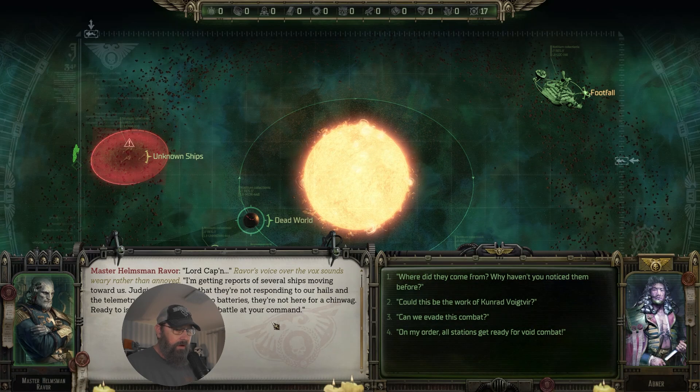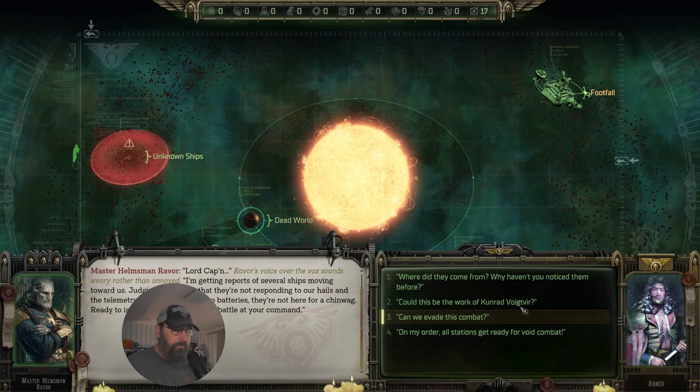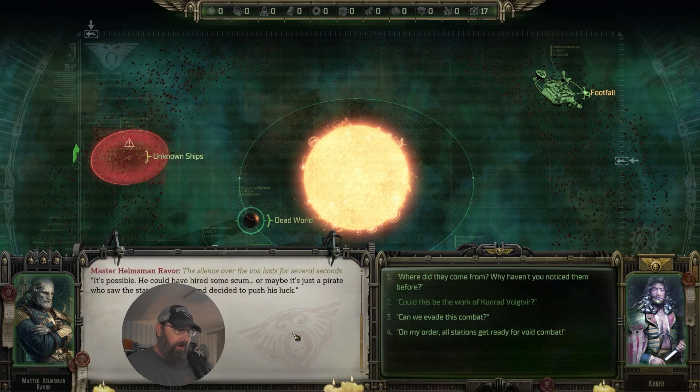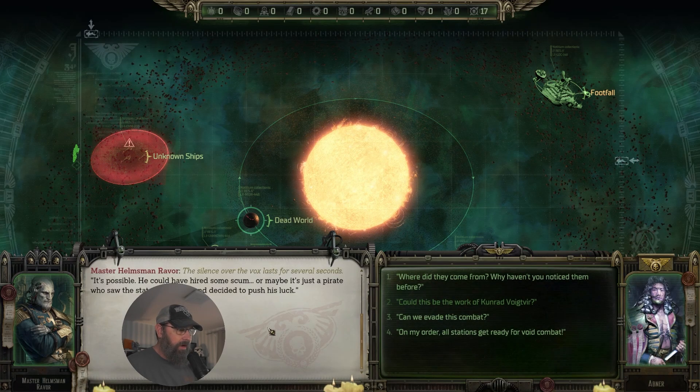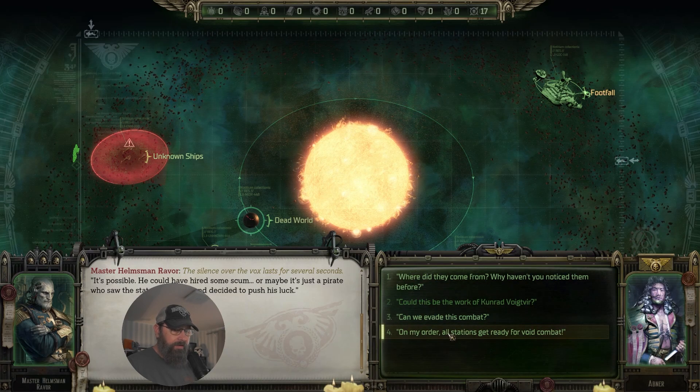What do you mean? We just got here. He has no way to know that they're here. Could this be the work of Cunrod? Possible — he might have hired some scum, or maybe it's just a pirate who saw the state of our ship and decided to push his luck. All right, let's get ready.